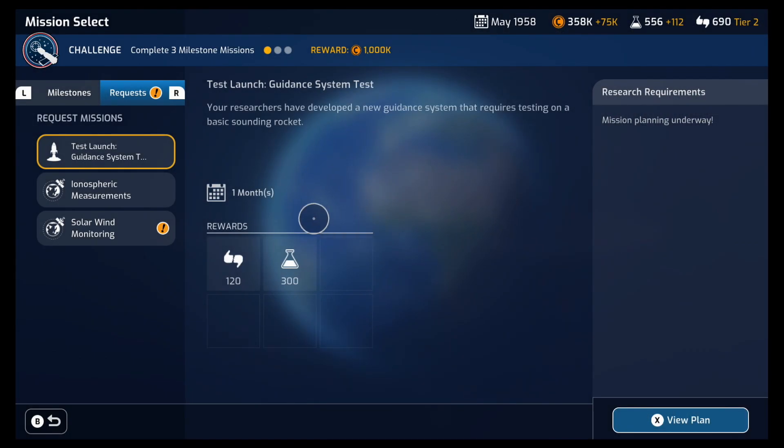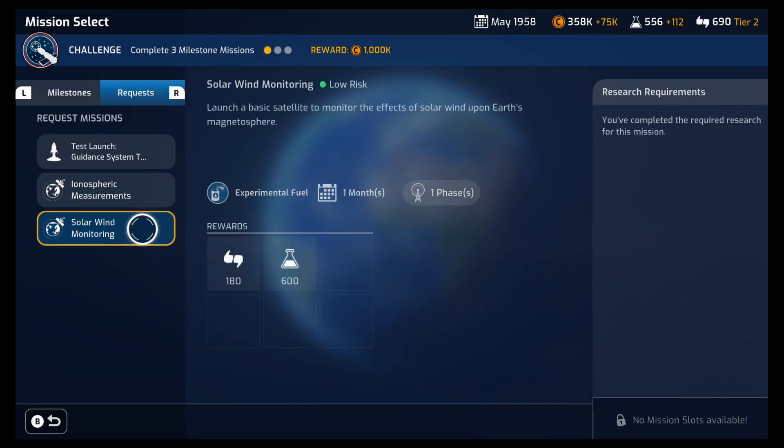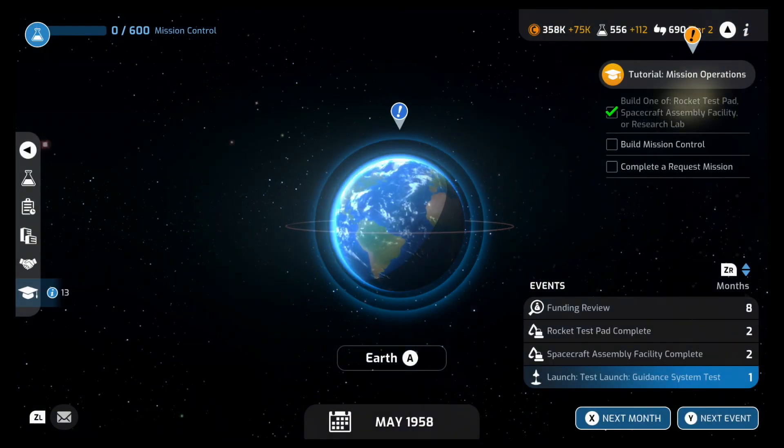Let's go over to Earth — we have another request mission. Solar wind monitoring, low risk. Launch a basic satellite to monitor the effects of solar wind upon Earth's magnetosphere. We're going to wait on that one, because we don't have enough mission slots right now. On to the next month.